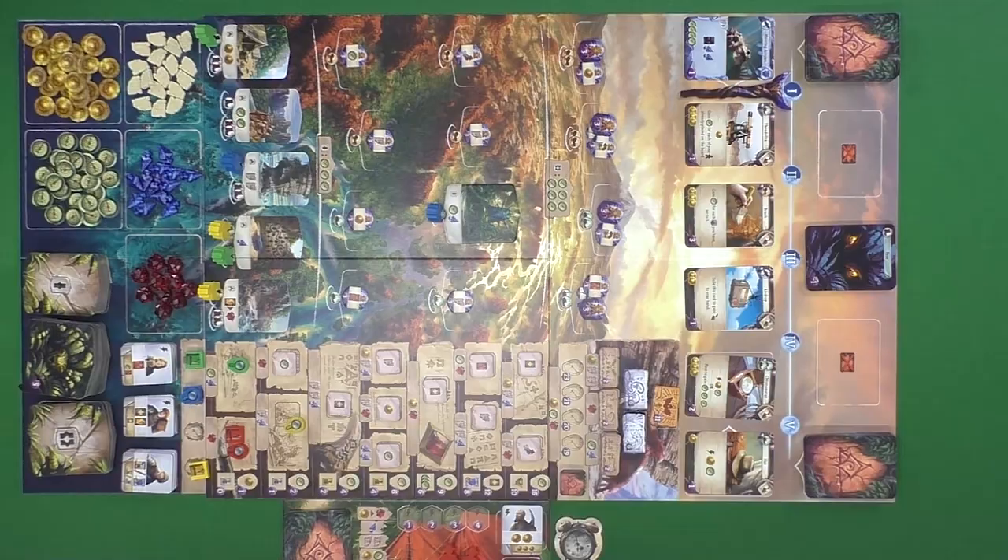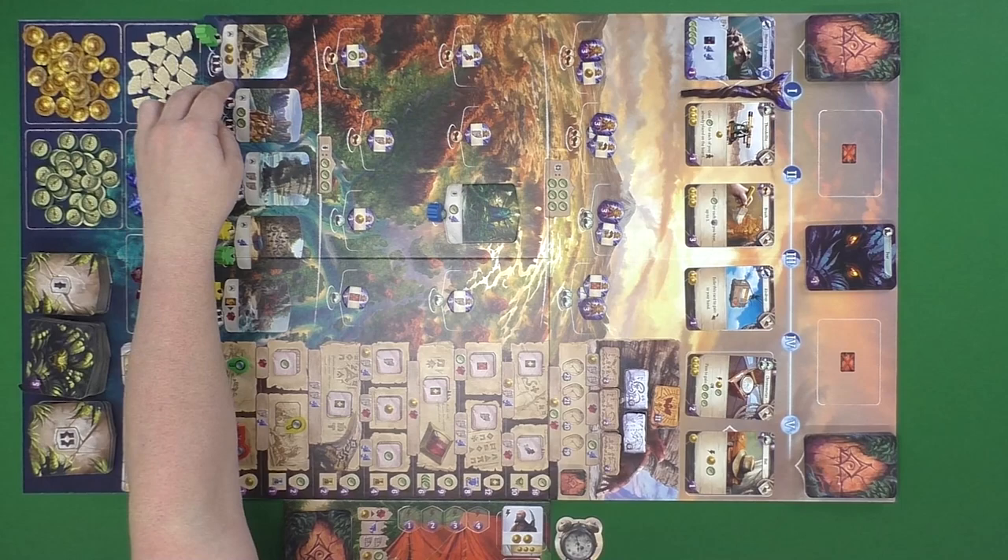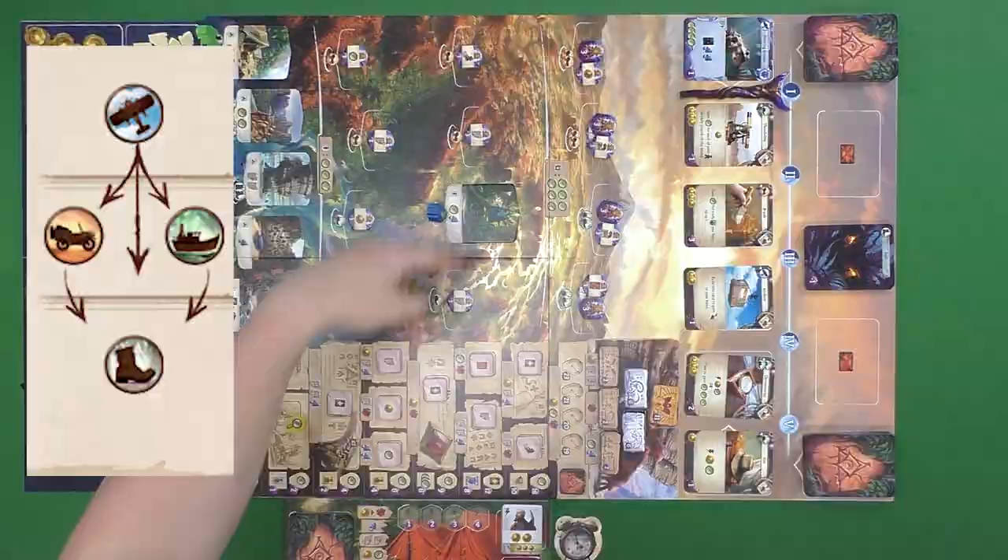Main actions split into multiple things, but let's start with the board. You have two workers to place, and if a location is already discovered, one of your main actions is to travel there to the dig site. To travel there you'll need to spend a card matching the symbol at the bottom — such as the foot or the car — or a card higher in the travel hierarchy. A car is above foot, so you can use it for a foot space, and a plane beats all of them because it can travel anywhere.